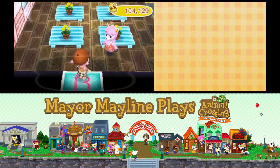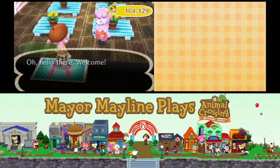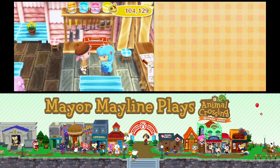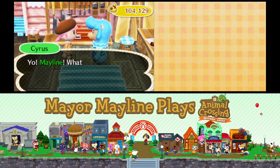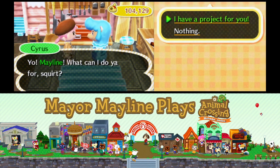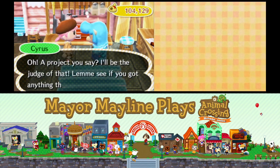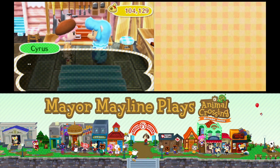Now, to make golden furniture, you need to head over to Re-Tail and go talk with Cyrus once you have three gold nuggets in your pocket. Cyrus says: 'Yo, Mayling. What can I do for you, Squirt?' I tell him I have a project for him. He replies: 'A project you say? I'll be the judge of that. Let me see if you got anything that stands out to me.'